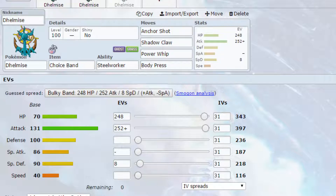The final set we have is a Choice Band Dynamax set. You could go Life Orb, Leftovers, Mago Berry, Citrus Berry — lots of different options. We again have Steel Worker as the ability. When you Dynamax, you have access to two really good moves, and also Power Whip, which can set up Grassy Terrain if you want to take advantage of that.